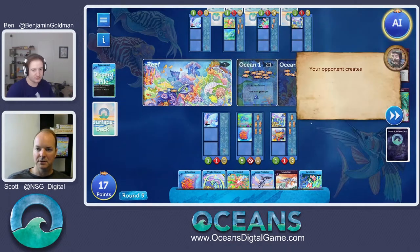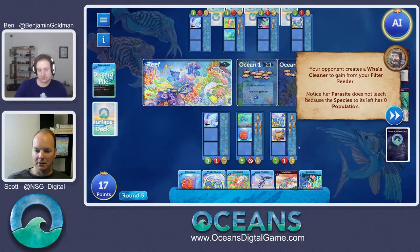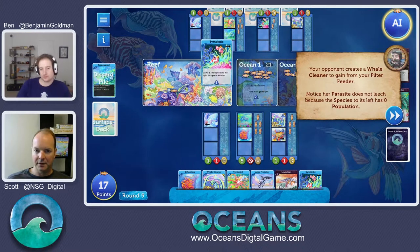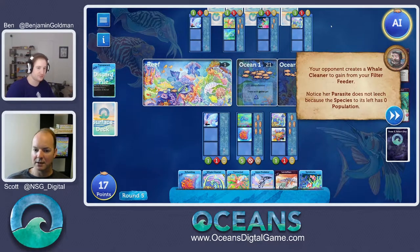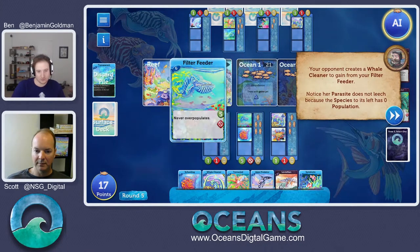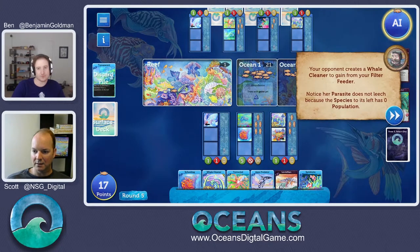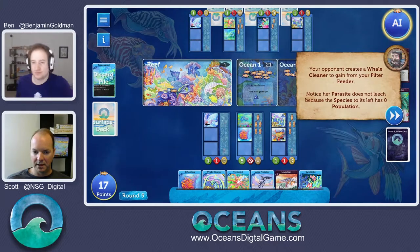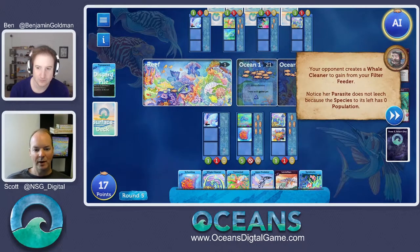Our opponent plays a whale cleaner. He's trying to piggyback on our filter feeder. How this works: the closest whale cleaner on the right and left each gets the three bonus — only two ever activate. He's the closest one on our left going around the table, so he can still piggyback on our filter feeder. Notice that his parasitic does not get a leech because there's nothing to leech — our parasitic aged last turn and has no population. It's a great way to kill off a parasite: just leave yourself with no population at round end.